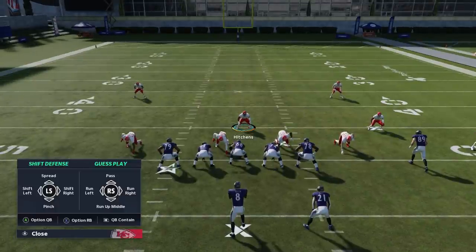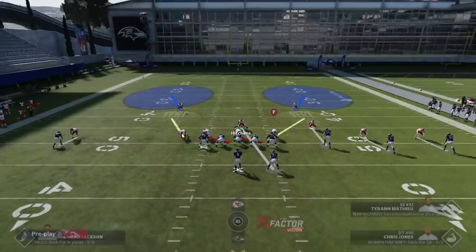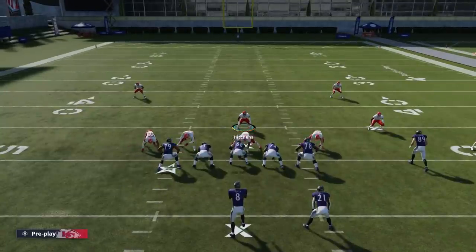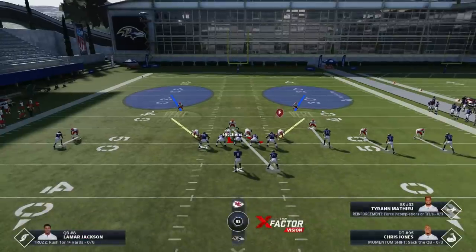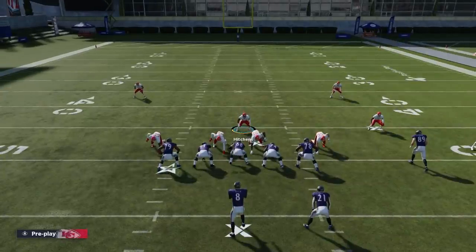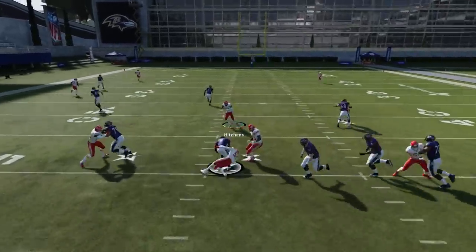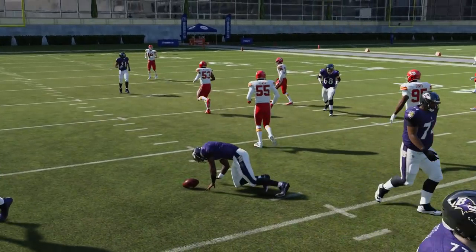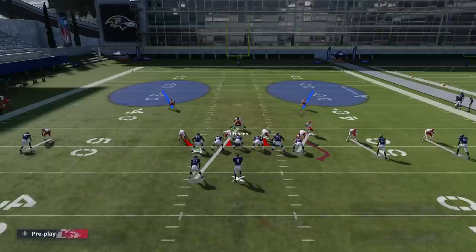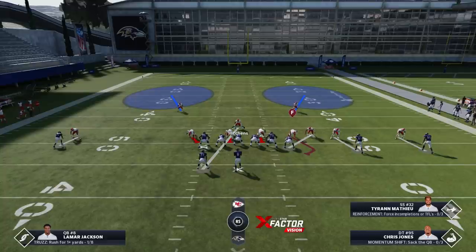For run alignment, if I have a gun formation, pretty much the only run play possible would be inside zone. Shifting my defensive line in that direction so the runner hits three defensive linemen is a good way to go. You can also just pinch the entire defense — hit the RB button and then down on the left stick to pinch. I typically shift my defense toward the possible inside zone run direction, then d-pad left twice to drop guys into hooks.